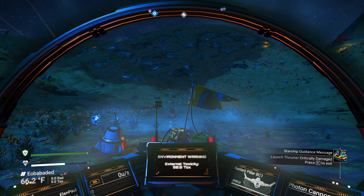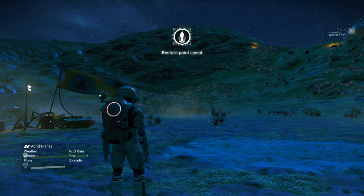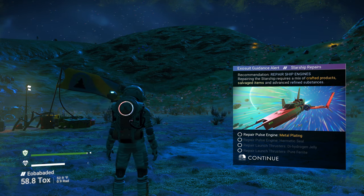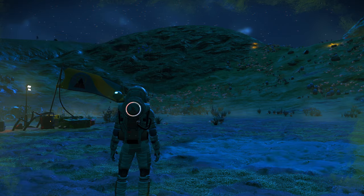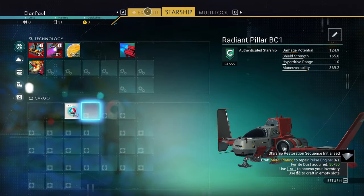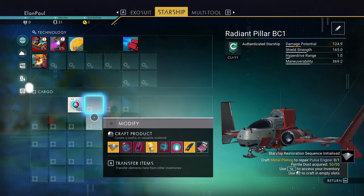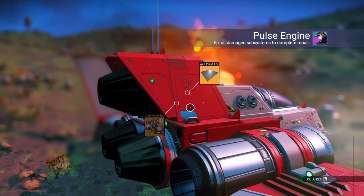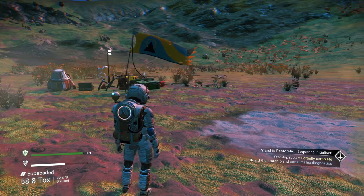Off we go — we're going to do what it tells us to do. It needs us to fix the launch thrusters, which are critically damaged. It's going to give us a step-by-step process. We have to repair the pulse engines with a metal plate. To do that, it says collect ferrite dust — which we've done, 50 of 50 — and craft the metal plate. If we go into our ship's inventory, we can do it right there. Metal plate requires 50 ferrite dust. We select it and craft it. The game will usually kick you out of the menu and give you the next step.